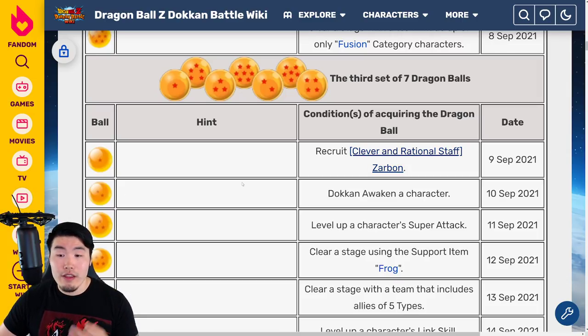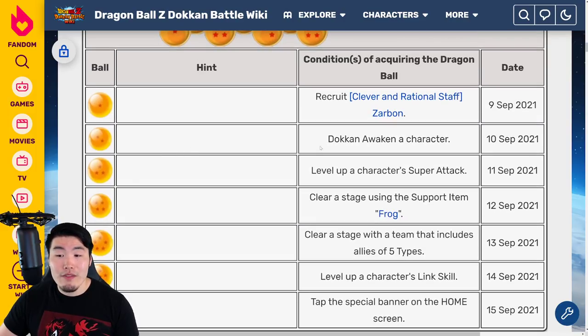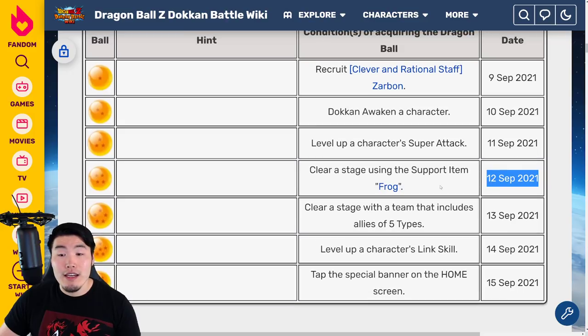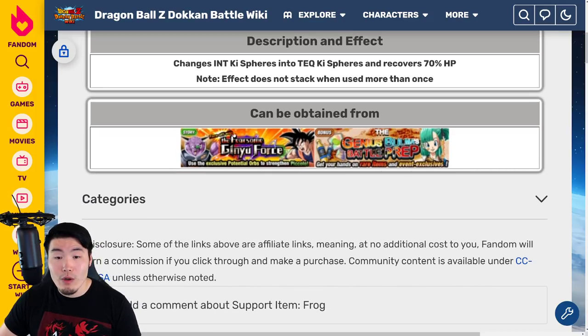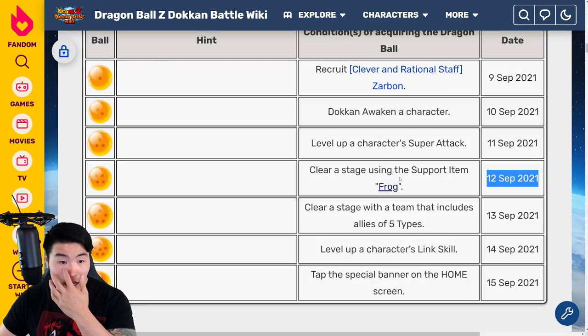For the two star Dragon Ball of the third set, available on September 10th 2021, Dokkan Awaken a character. For the three star ball, available on September 11th 2021, level up a character's super attack — you can either use an Akai or use a dupe of the same character to level up their super attack. For the four star ball, available on September 12th 2021, clear a stage using the frog support item. You can get frog support items from either the Genius Baba's Battle Prep or the Fearsome Ginyu Force event. Get yourself some frog support items, use one in a stage, and you should get that four star Dragon Ball.